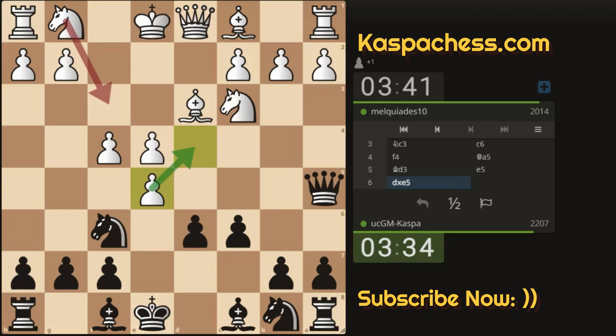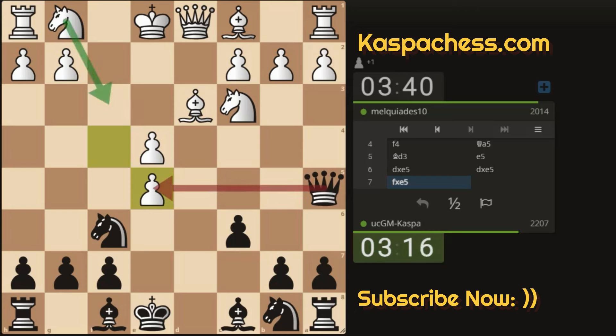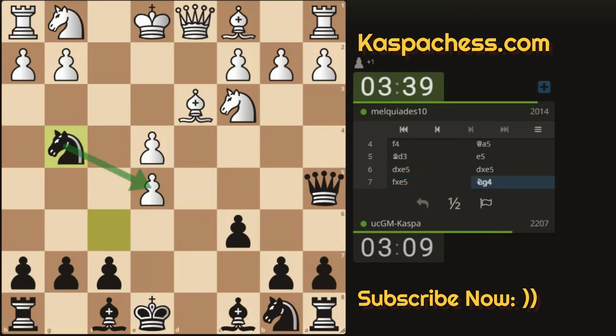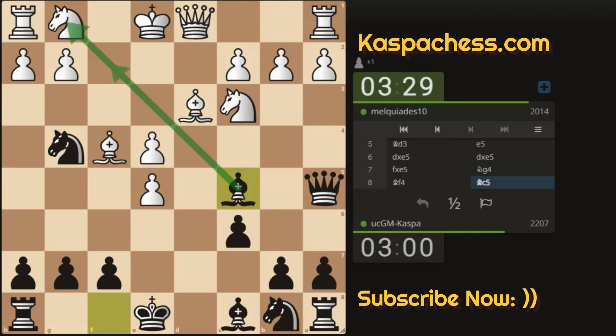There we see bishop d3 defending the e4 pawn. e5 is my second key move. White should not take my e5. So d takes e5 once again. White shouldn't take on e5 either with his d-pawn or his f-pawn. And now I don't have to take back with my queen because queen takes e5 runs into knight f3. So you have to take on e5 with your knight — that's why knight g4 makes a lot of sense here. Knight g4. If knight f3, that's when I'm going to take back on e5 with my knight, not my queen. Bishop f4 — I didn't expect this; most people play knight f3 developing knights first.